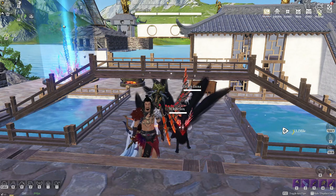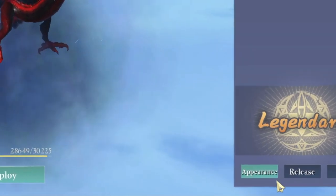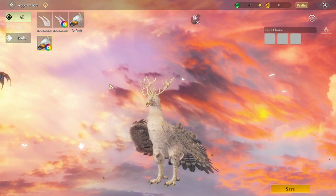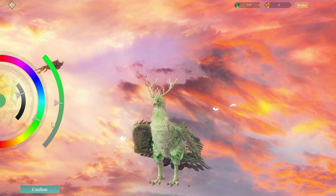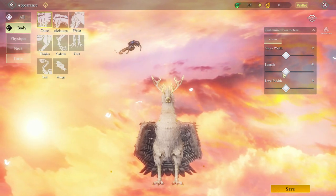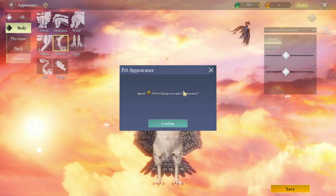If you open the pets UI, you can now change the color and appearance by clicking on the bottom right appearance tab. Go to appearance, skin, and you can recolor the whole pet if you like — any color, any shape that you want. You can also go to the body and change its neck and torso, as you can see here. It only costs 100 calories, so it's basically free.